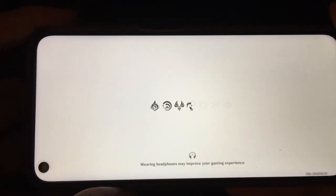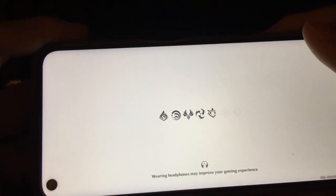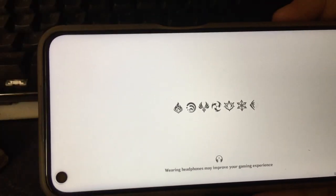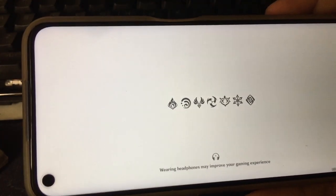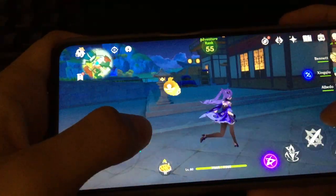Realme 7 Genshin Impact test. I'm using the default settings like they suggested, except I turned off motion blur and I'm using 60fps instead of 30. Low power mode is off, and 90Hz is on.